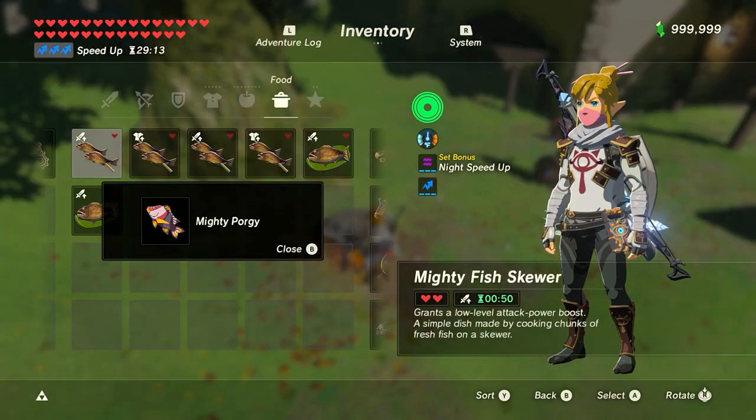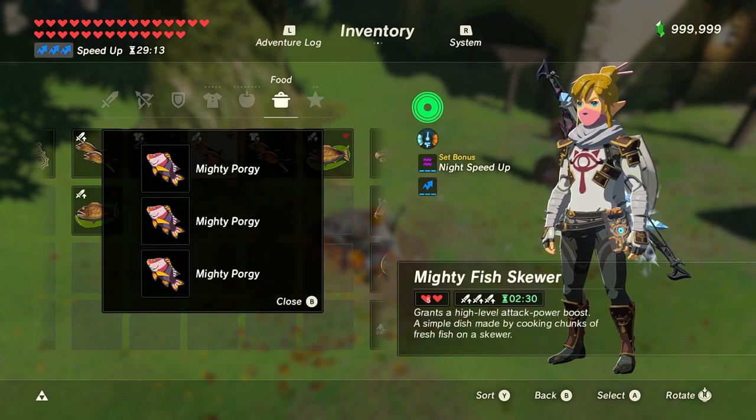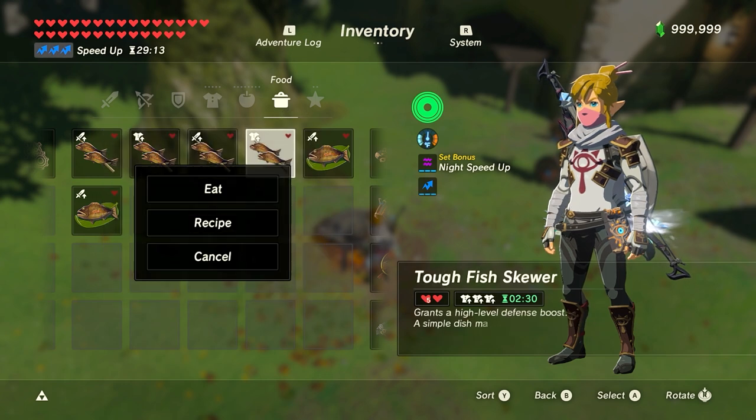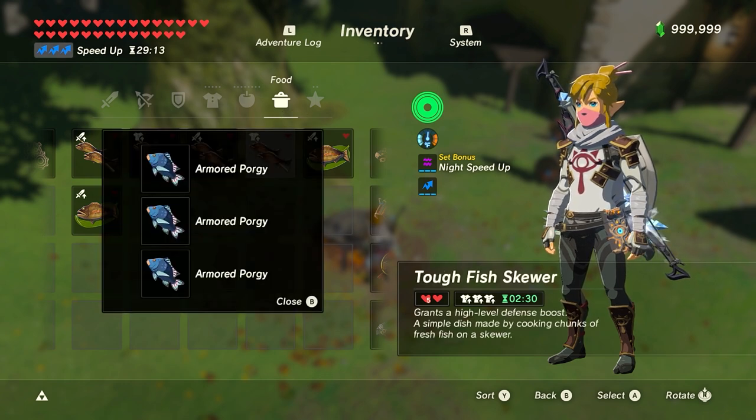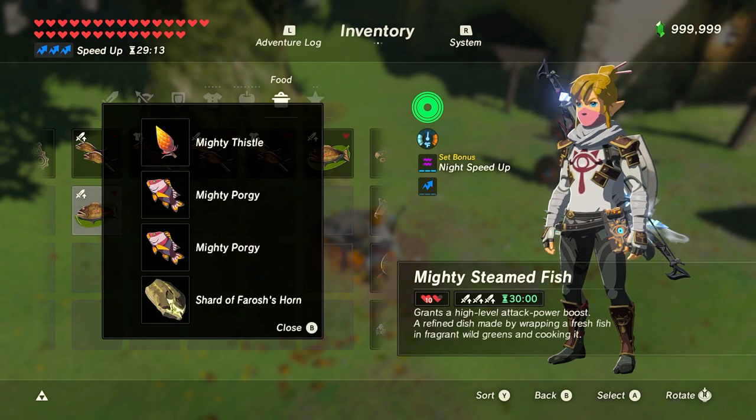When cooking, Mighty Porgy gives Attack Up and Armored Porgy gives Defense Up. These two are the strongest materials for their dish modifier because you only need three to reach level 3, or you can use two and one of any other Attack Up or Defense Up material. Also remember that you can add a dragon horn to make any dish last for 30 minutes. If you need help farming horns, check the card in the corner or the link in the description.